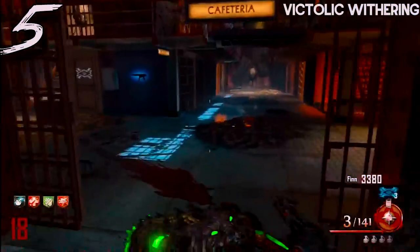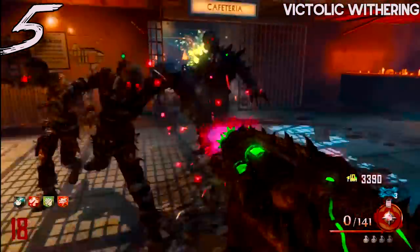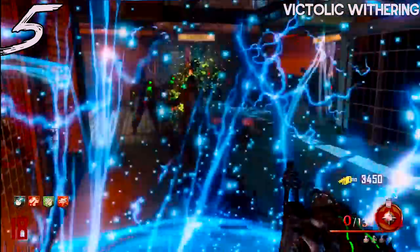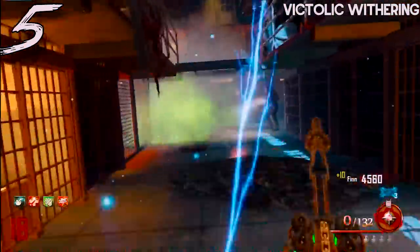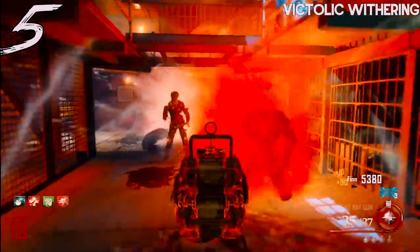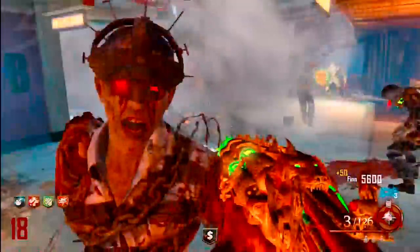That's where you see a really big jump in damage, and also like every other weapon, once you pack-a-punch you get a decent ammo increase. With the Vitraulic Withering you get about a 60-shot ammo increase, which is pretty good for a wonder weapon.